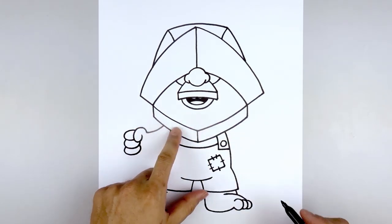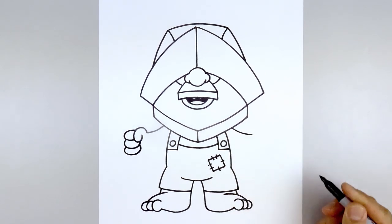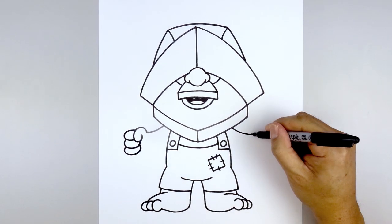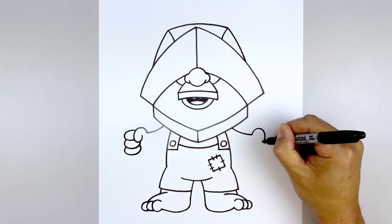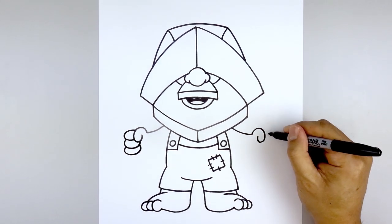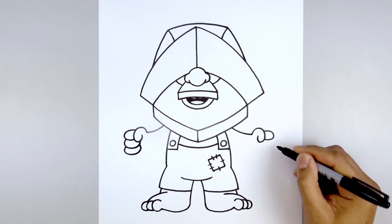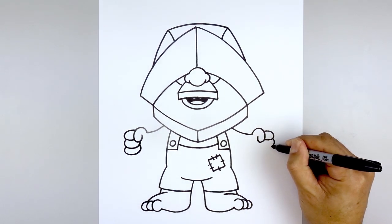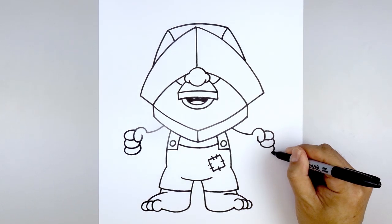Now we're going to draw the same thing over on the right. Let's line up the top of the arm, curve down, and out towards the wrist. Now let's draw on the thumb — from the wrist, we'll curve up, go down, round out the thumb, and then pull that back up. Now add three fingers: start with the first finger, the half oval, step down, draw on the second finger going up underneath the thumb, and do that one more time.